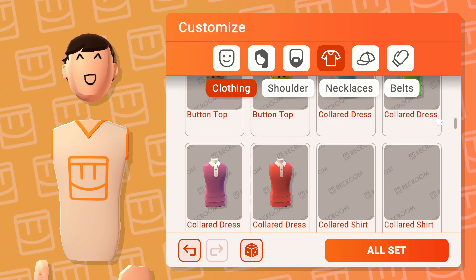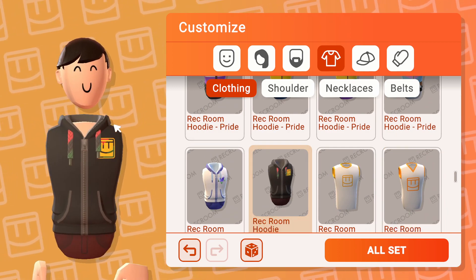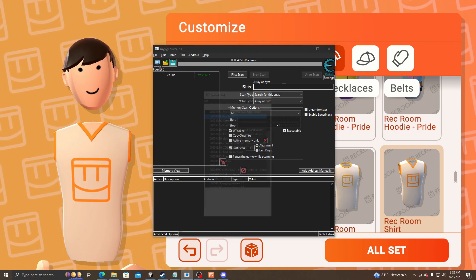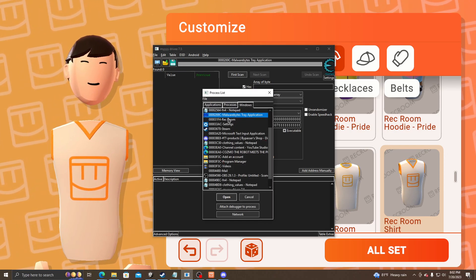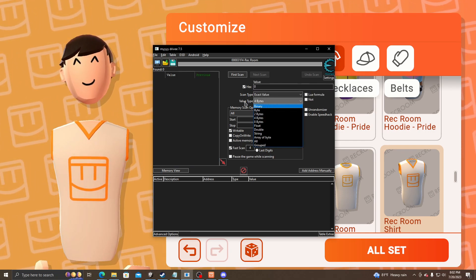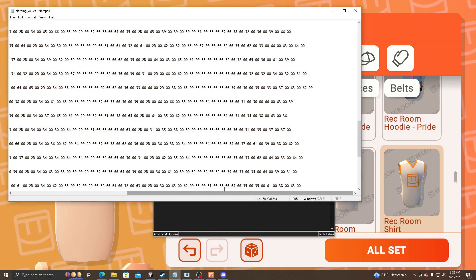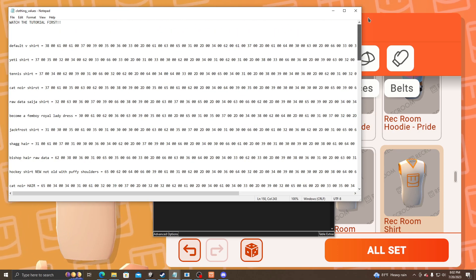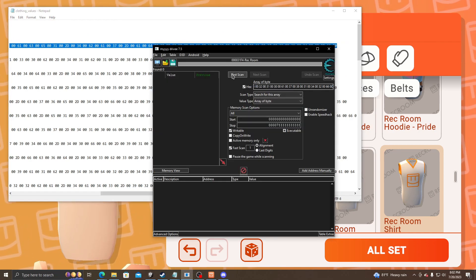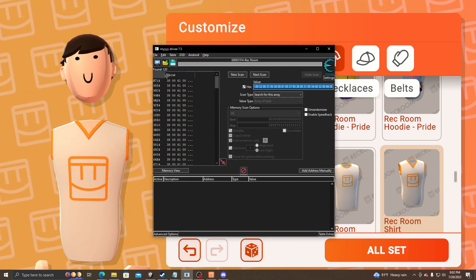First, you're gonna quit this t-shirt right here. Now you're gonna go to Cheat Engine. You're gonna go to value type — 4-byte. Now copy, if you downloaded it, it'll be the first one at the top. Copy this, Control+C. Hit first scan after you paste it in. You should find any value, or found, whatever.